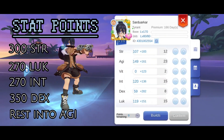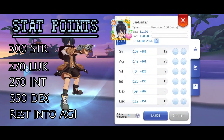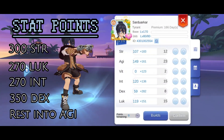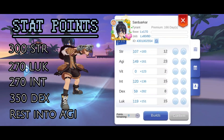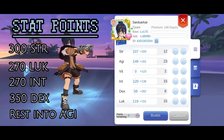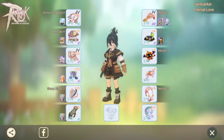You may notice that I left some stats a little under my target amount — this is because I don't yet have the perfect mora rolls with max stats on them, so I left a little room to min-max later on. For now, I just count on blessing from my teammate to fill in the gaps.